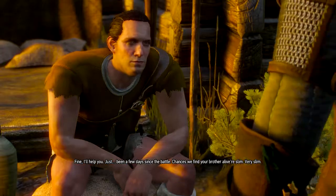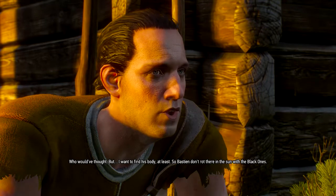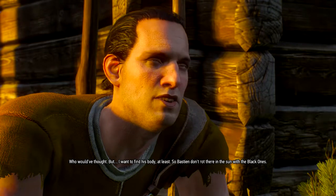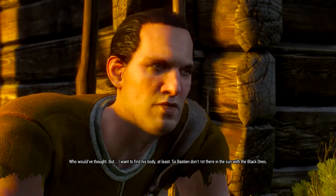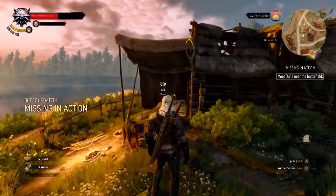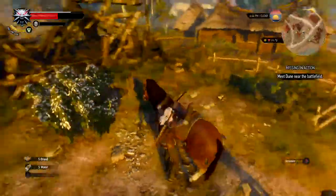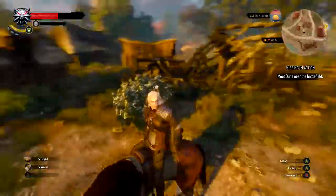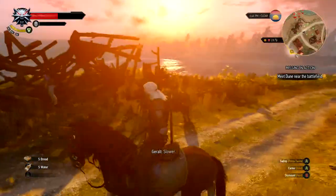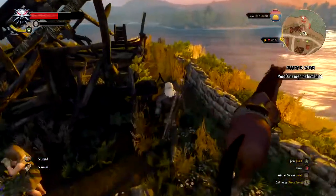It's been a few days since the battle — chances we find your brother alive are slim, very slim. But I want to find his body at least. So Bastion, meet me on the hill overlooking the battlefield. We'll move on together from there. We'll canter our way over there. Oh, it's a question mark — we'll quickly do that, and then Dune's got to get there anyway, so we could probably get this done and head to Dune.